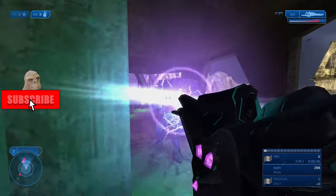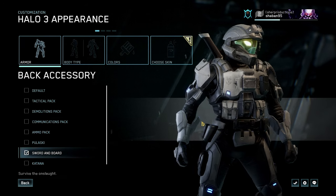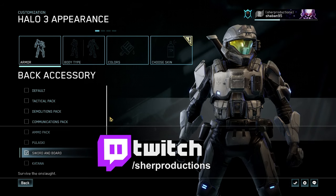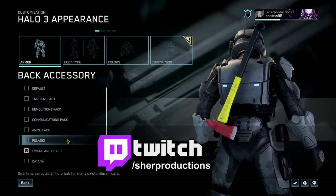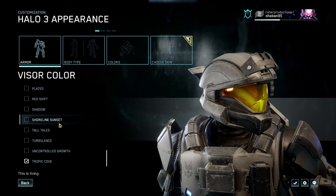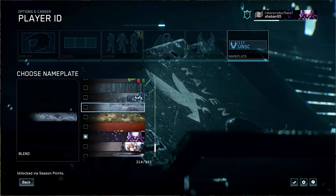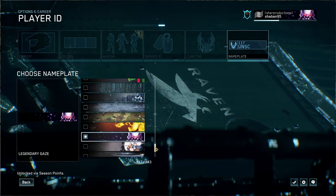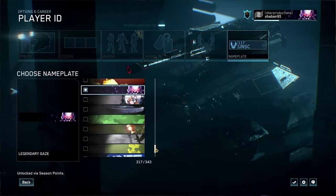In this update, 343 focused on adding more content in Halo 3. They've added new ODST armors which look insanely good — much better than the Halo 5 armors. The Halo 3 customization is better than ever before; it's so customizable now. You can customize your back and have an axe or the legendary shield, which looks so dope. They even added animated visors and animated nameplates, which looks incredible. Props to 343 for pulling this off — it blows my mind how a 14-year-old game is getting this amount of free updates.